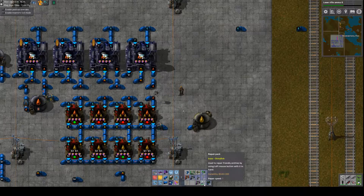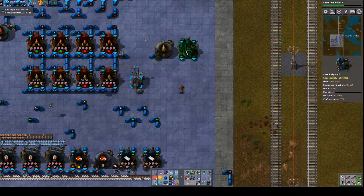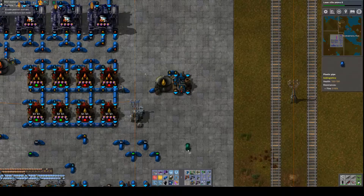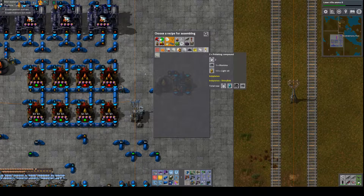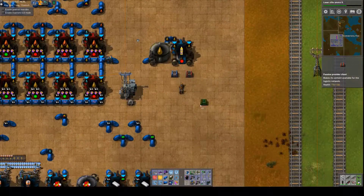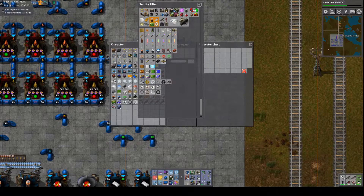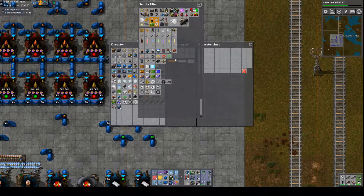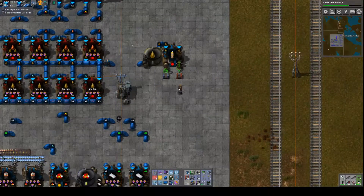So now what did I need — I needed a chemical factory. Put that here. The chemical factory needs to make polishing compound. We've got the light oil, and now we just need some alumina and somewhere for it to go. Let's boost that to 400. Looks good — we've got our light oil and as soon as some arrives we should get some being made.